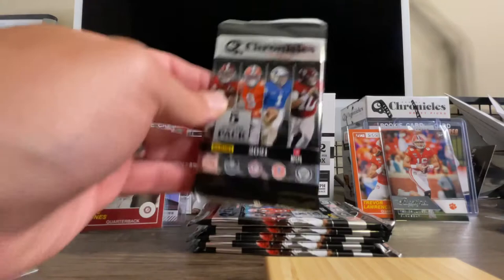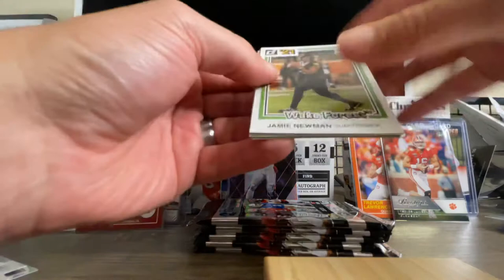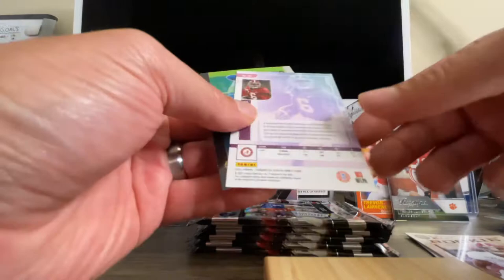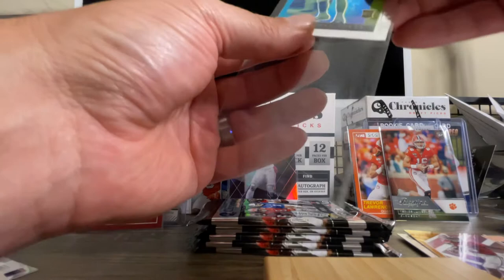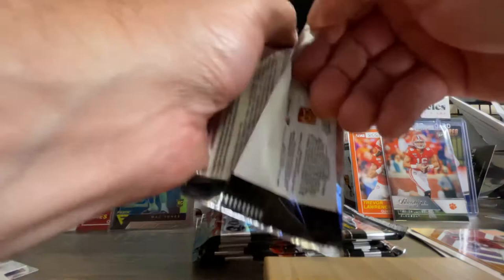Let's just keep opening them because at this point every pack in this box is gold. There is another Mac Jones right there — this is crazy. Jamie Newman. We've got a Najee Harris, Devonta Smith status — that's a nice one too, looks like it's gold, a different variation for sure. Very nice. Heisman trophy winner, can't go wrong. And then we've got another Mac Jones, this is the flux version — that is a nice looking card. If any of you guys are Mac Jones fans, comment in the comment section down below. I've got so many of them, I don't need this many Mac Jones cards — I'd be happy to send them to you guys.